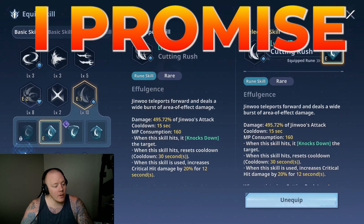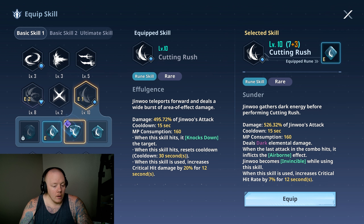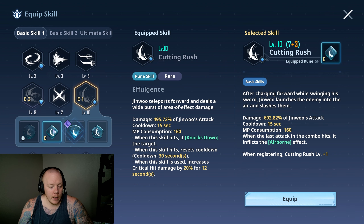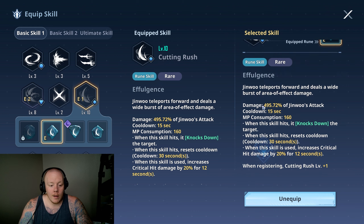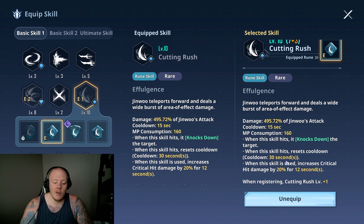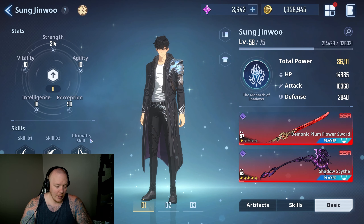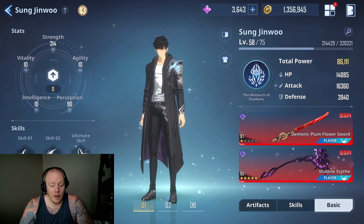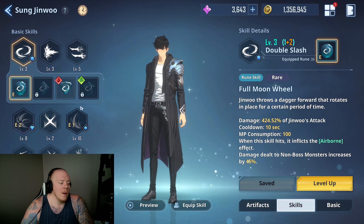Make sure you're using skills that benefit Sung Jin-Woo, and when you get new runes, swap according to what benefits you. This skill right here, Cutting Rush, is literally one of the best skills you could possibly get for him — you get 20% increased critical damage. That is key. It allows you to clear faster, it resets so you can pop it again when the buff is about to fall off, and you can continue progressing. It's very, very important.